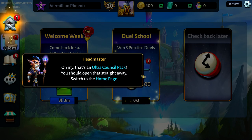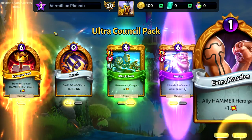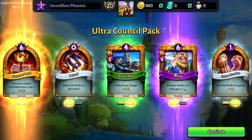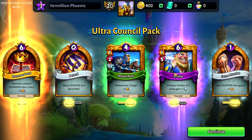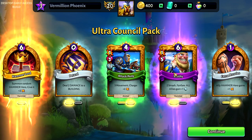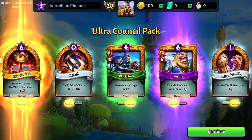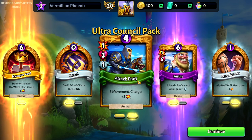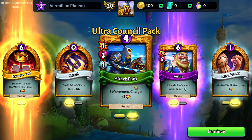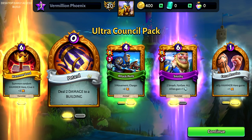That's an ultra council pack. Hammerlord — summon random hammer hero, give it plus 2. Doesn't seem too bad. Smithy — plus 2 or 2 Smash. Manfare — all allies gain. I wonder if that includes him, because if that does, that seems kind of ridiculous. Ally hammer hero gains 1 damage. Extra Muscles — already had one, now I have another. Attack Pony — 3 movement, Charge plus 2. I wonder what Charge means, maybe it gains extra damage when it moves. Either way it seems like a really nice card. Petard — deal 2 damage to a building.